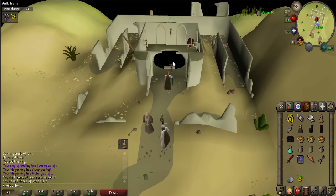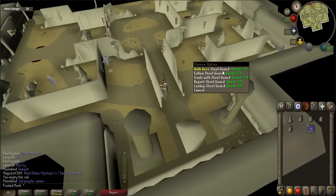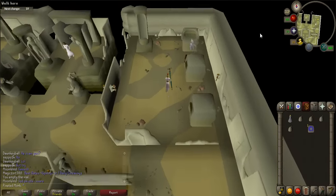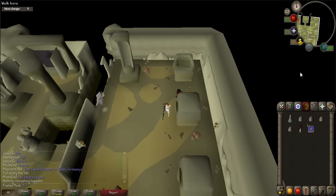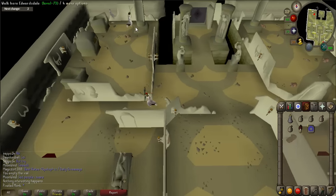After the conversation, use the stairs nearby to go into the dungeon. If you don't already have the black mushroom ink, walk to the most northeastern corner and pick a mushroom up. Use the pestle and mortar on the black mushroom to make the ink. Walk to the northwest corner of the room and pick up the Strange Implement if you don't have it already.